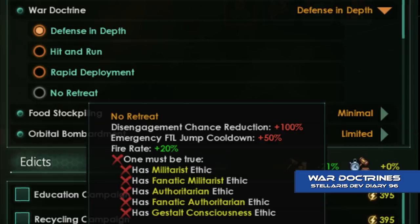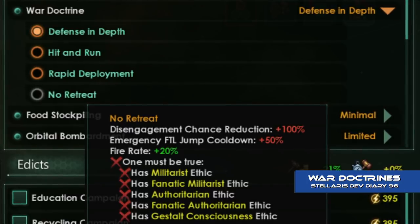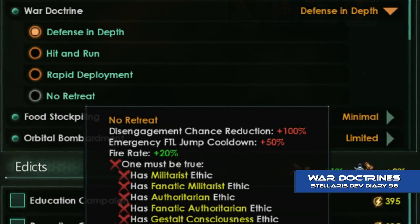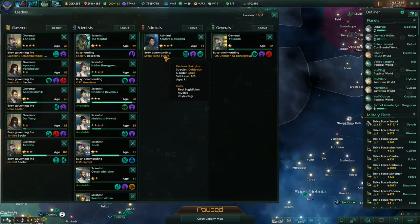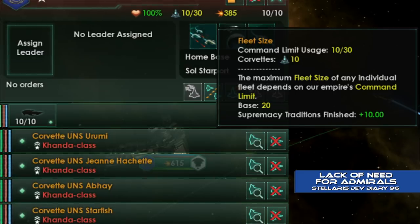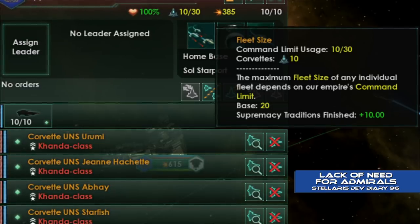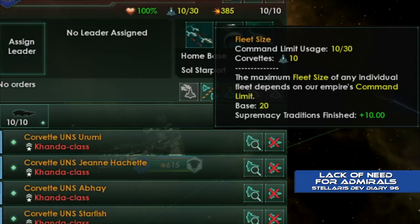War Doctrines are a new empire-wide policy that dictates the overall strategic doctrine of your fleets. For example, the Defence in Depth Doctrine reduces disengagement chance but increases fire rate whilst inside friendly territory — ideal for defensive wars. Whilst the Hit and Run Doctrine increases the chance of ship disengagement, perfect for skirmishing. The Cherry update also addresses the fact that empires currently only ever need a single admiral for their entire fleet. The solution is the introduction of command limits — a limit on how large any individual fleet can be, and thus how many ships an admiral can provide bonuses to. Command limit is driven by technology level and traditions, and an admiral's skill has no effect on it.